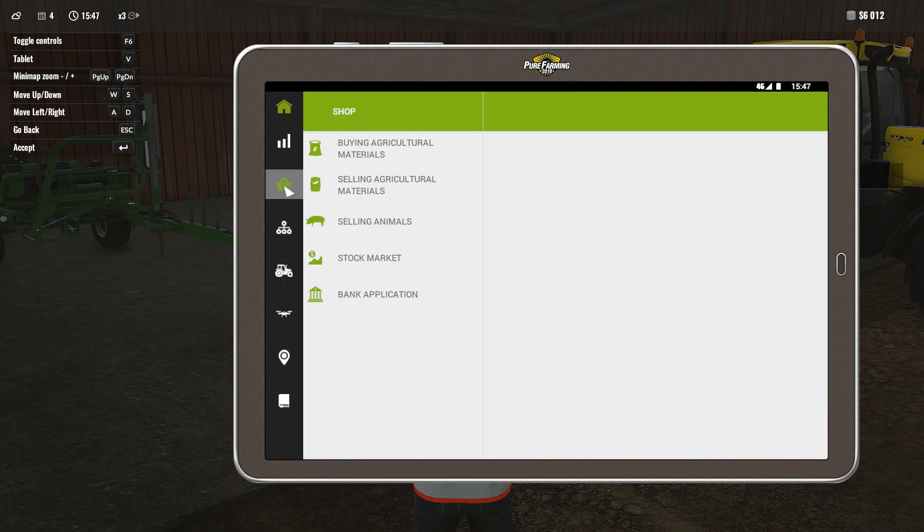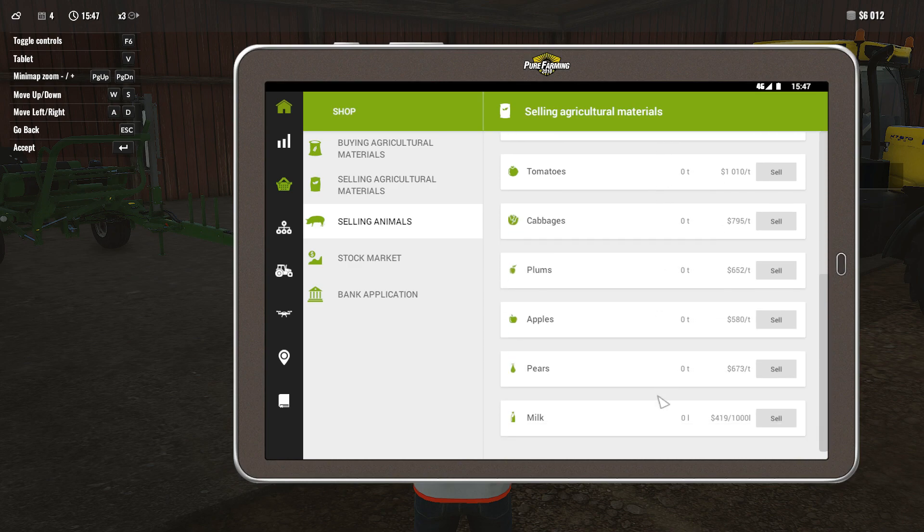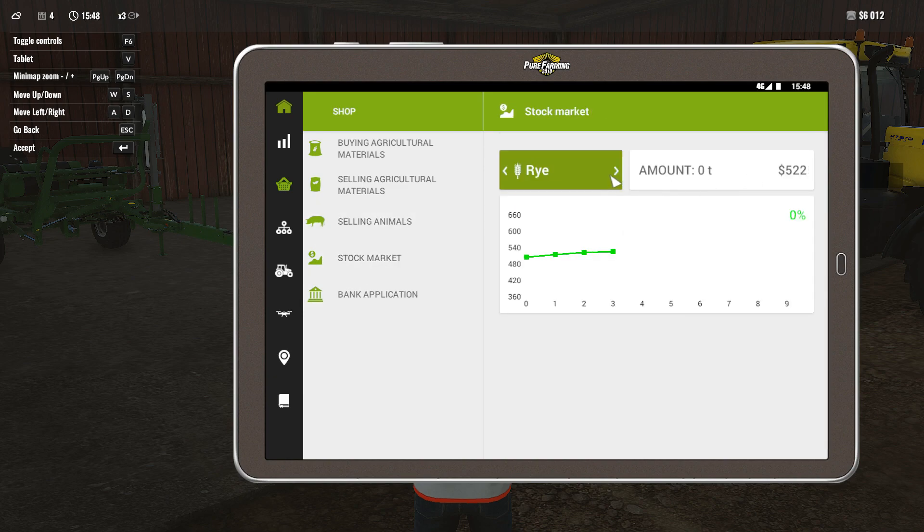Let's look at the map. Selling agricultural materials: wheat, rye, potato, barley, cabbage, plums, apples, pears, milk. Doesn't say anything about straw. Stock market: wheat, rye, barley, potatoes, rice, hemp, coffee, canola, olives, grapes, milk, peppers, tomatoes, cabbages, plums, apples, pears, cherries — wow, there's a lot of stuff. Manure, liquid fertilizer — that's cool. Wasabi, eggplant, chili, eggs. I don't see straw or grass anywhere.